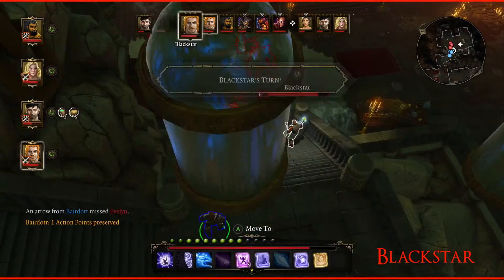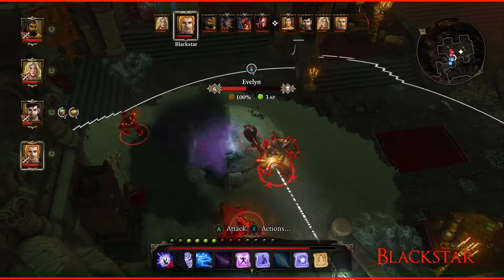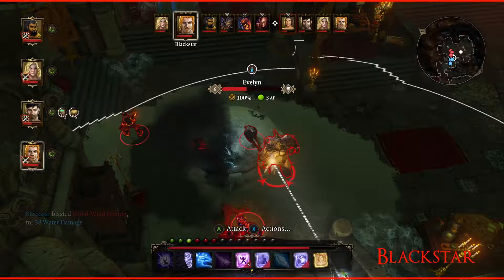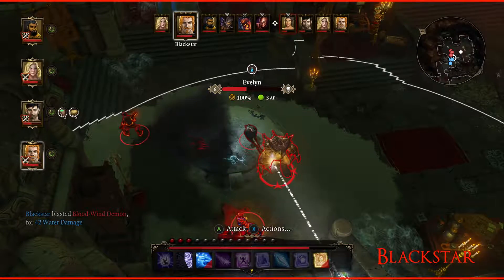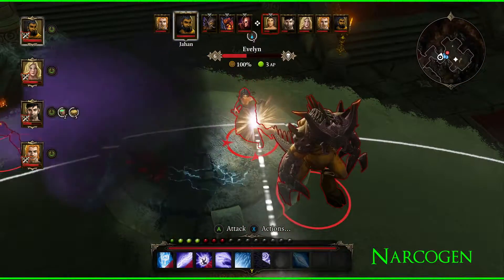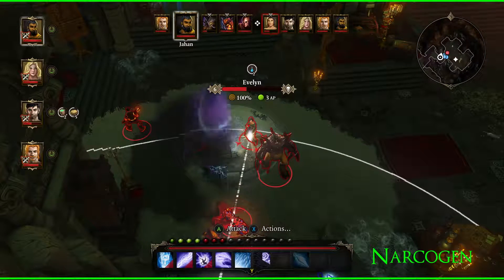It went off but it still covered the area they're standing on, so I think that's good enough. The demonic ram got healed — I can't hit Evelyn. He's in the way. Earth on the blood wind demon — well, I can't switch without losing other stuff. He's taking damage from it so I'm not going to switch right now.